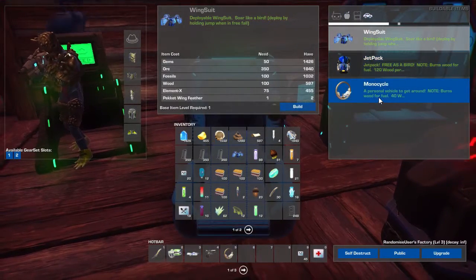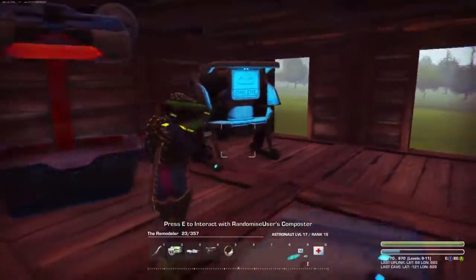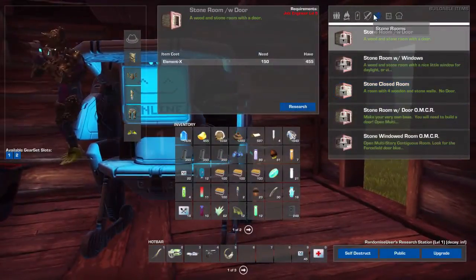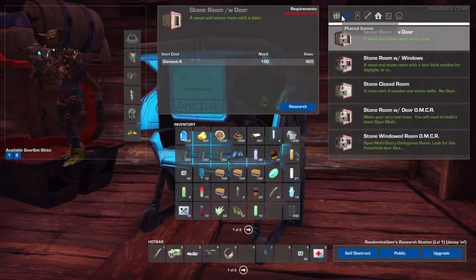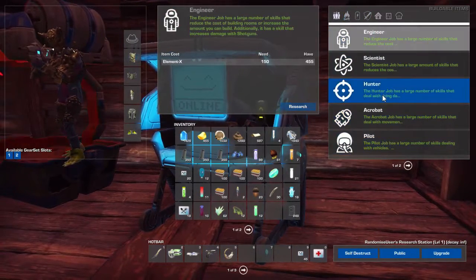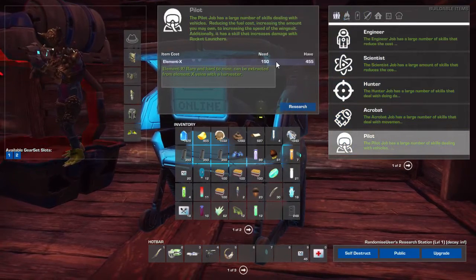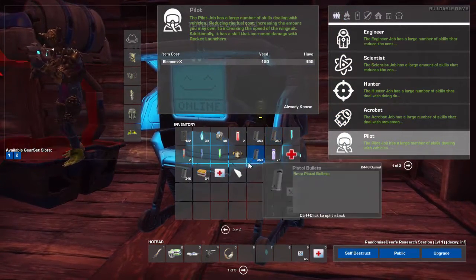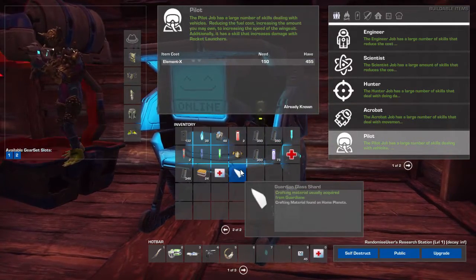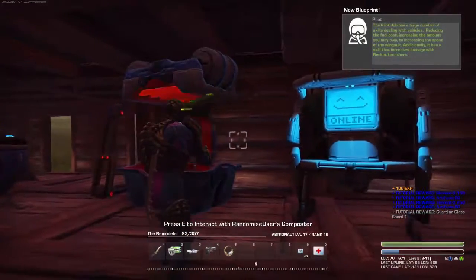I've actually picked up a dune buggy, but I'd have to be a pilot. My research station's over here. These are jobs to research, which I think I'll do — that requires element hex, a lot of it. Research. Still don't quite know how all this works.